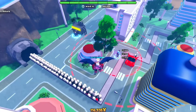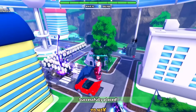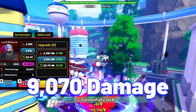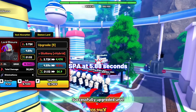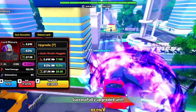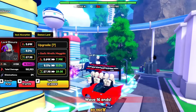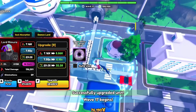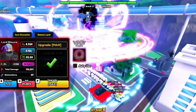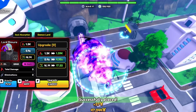Next is Lord Rimuru. Rimuru is currently the rarest secret unit you can obtain, and he is one of the strongest units with insane passives and ability at later upgrades. His stats at max upgrade at max Alar: 9,070 damage with his SPA at 5.88 seconds, making his damage per second at 1,542.51. His first passive, Soul Absorption, gains 1% damage per 5 eliminations up to 12%. His second passive, Demon Lord, lessens his SPA by 1% each wave up to 7%, and increases damage by 2.5% per special ability use up to 25%.